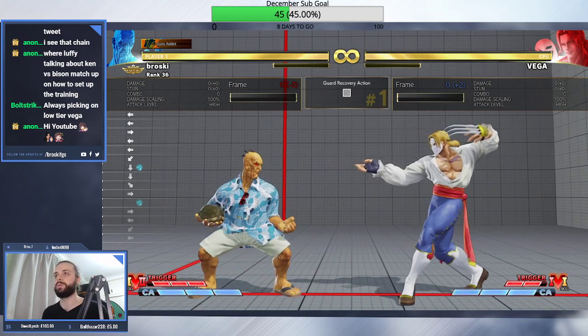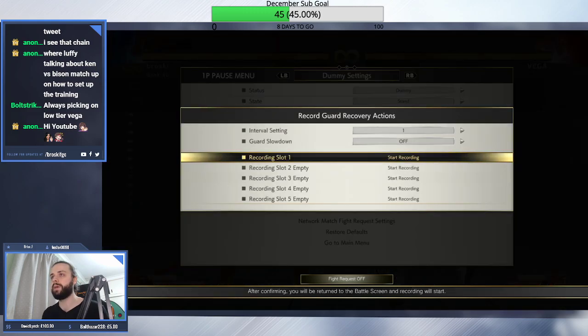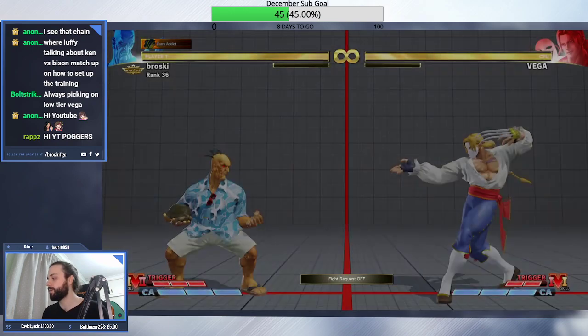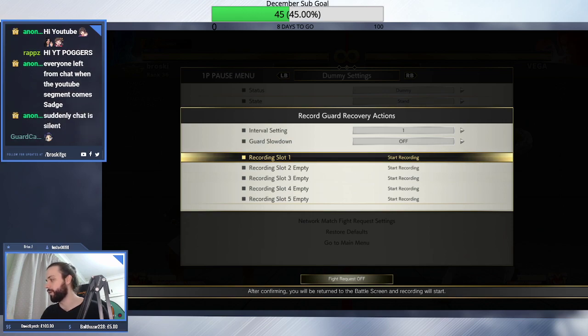There is a way around it that you can use, and it takes advantage of the weird way that the game stores inputs during the timer. When you do a recovery action, there's like a timer that counts down before the block stun ends and you input the move. During that timer, the game is actually taking your inputs the entire time — it does store every button you press during that timer. It just doesn't show them because you're in block stun.